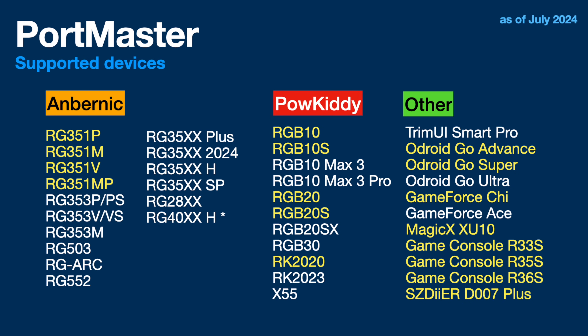The next set of devices run on the RK3566 — a little more powerful than the previous one, and again, many devices share the same chip. Over the past year or so, we've also seen a bunch of devices released from Anbernic using the All-Winner H700 — that's all those devices with XX in the name. I've even added the RG40XXH with an asterisk because it's just a matter of time before it also gets Portmaster support. So with very few exceptions, most of these devices run on three very similar chipsets.